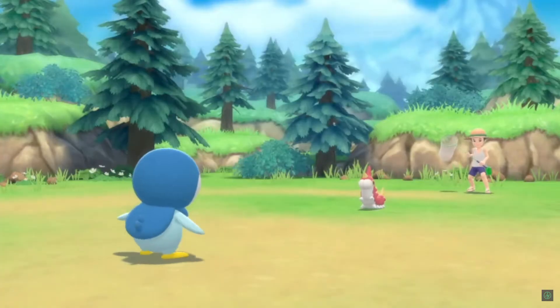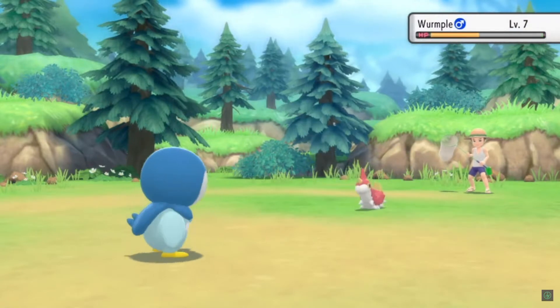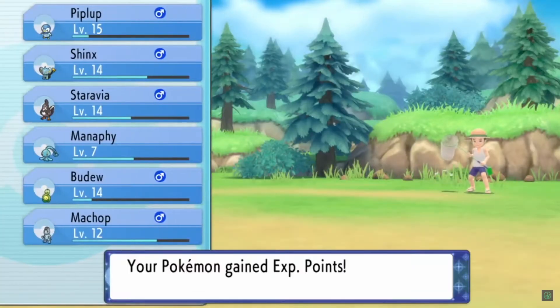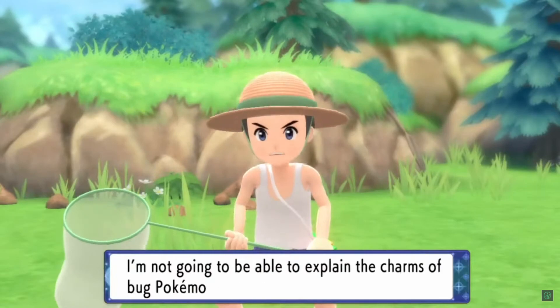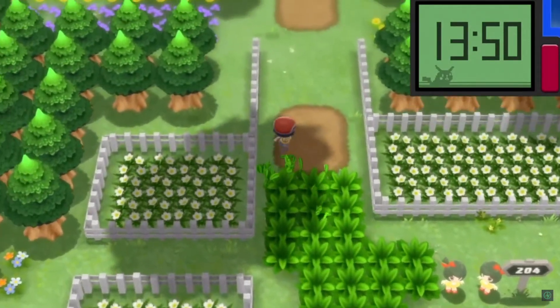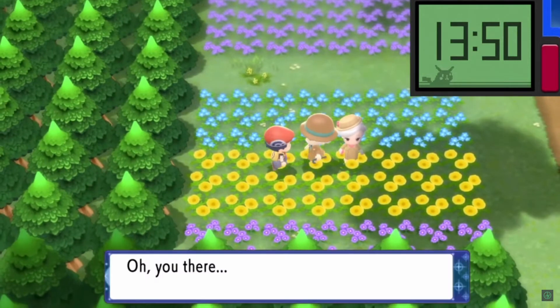Bringing you another Brilliant Diamond video. Basically in this video we're gonna be showing you guys how to get Jirachi and Mew in Pokemon Brilliant Diamond and Shining Pearl. There aren't really any steps for this — basically the only thing you have to do is get to Floroma Town, and also have a save file on your Nintendo Switch account on either Let's Go Pikachu or Let's Go Eevee, and then either on Sword or Shield. Basically go to Floroma Town and talk to these two people up here.